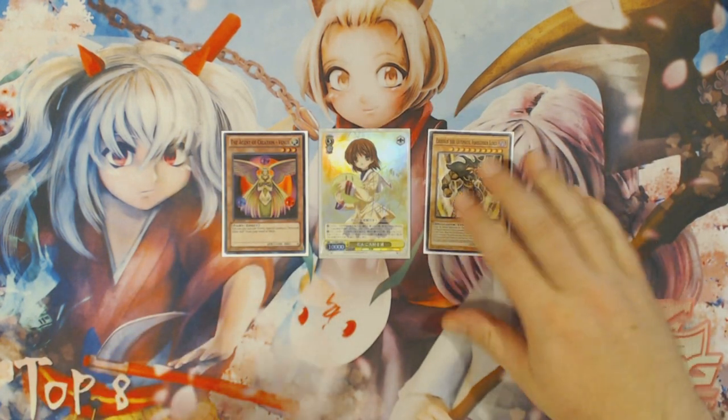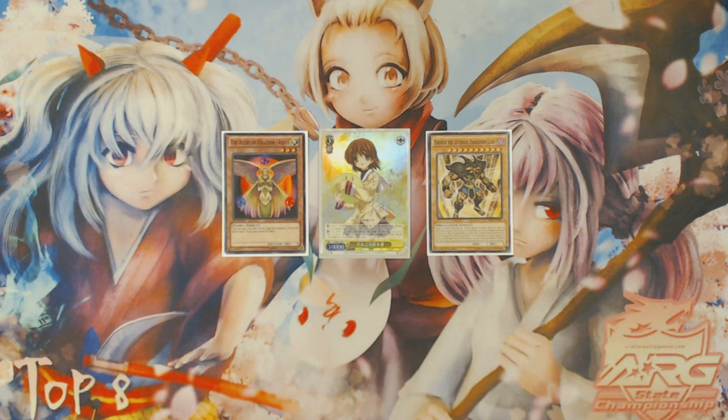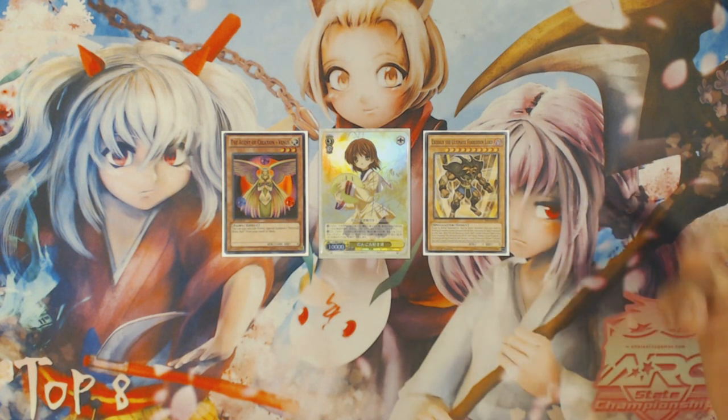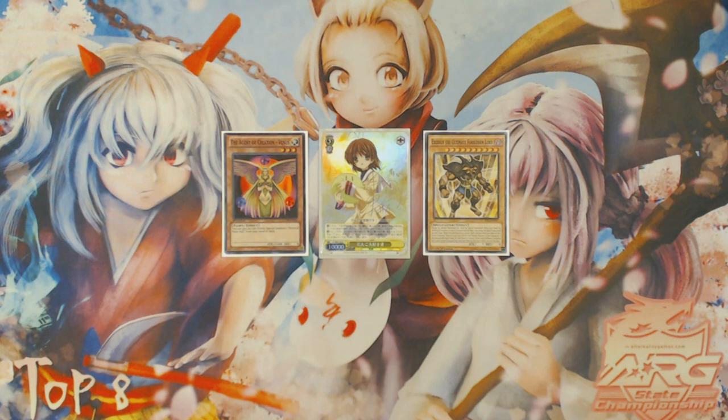This card was definitely a combo piece that I was experimenting with even when we still had Digusto Emeril, but it just wasn't really good enough to warrant being placed in the list. The biggest thing that changed is one: Emeril not being around means that resource management does mean a lot more, and Exodius fixes that. But also because we have three Rescue Rabbit now, we have a much more reliable way of putting a lot of monsters into the graveyard quickly while fueling combos pretty efficiently straight out of the gate. So playing more combo-reliant bricky cards is easier to do now because we have more good quality starter cards.